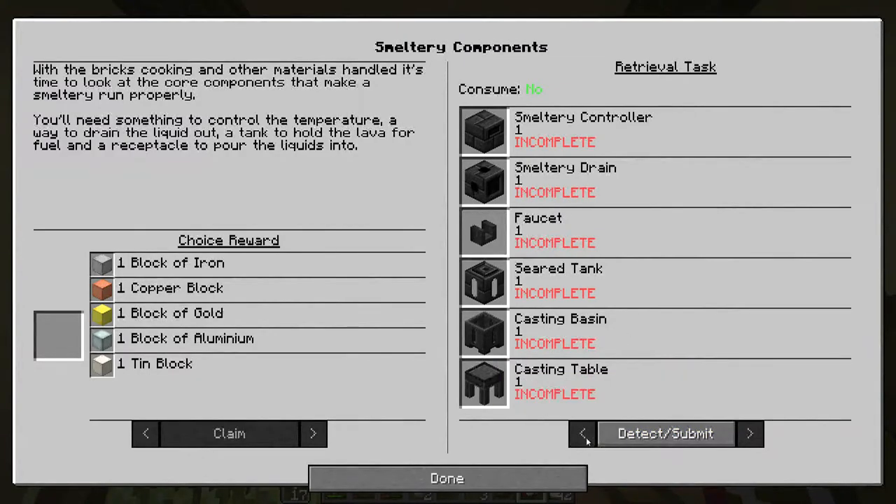What am I missing? Okay, we just have to pick one - the choice reward. We can take tin, aluminum, gold, copper, or iron. I haven't seen tin yet, but I found tons of iron, a fair amount of copper, we're not deep enough to find gold, and I found a lot of aluminum. I think I'm going to take the tin - I kind of feel like tin is the way to go. There we go, that one is taken care of.